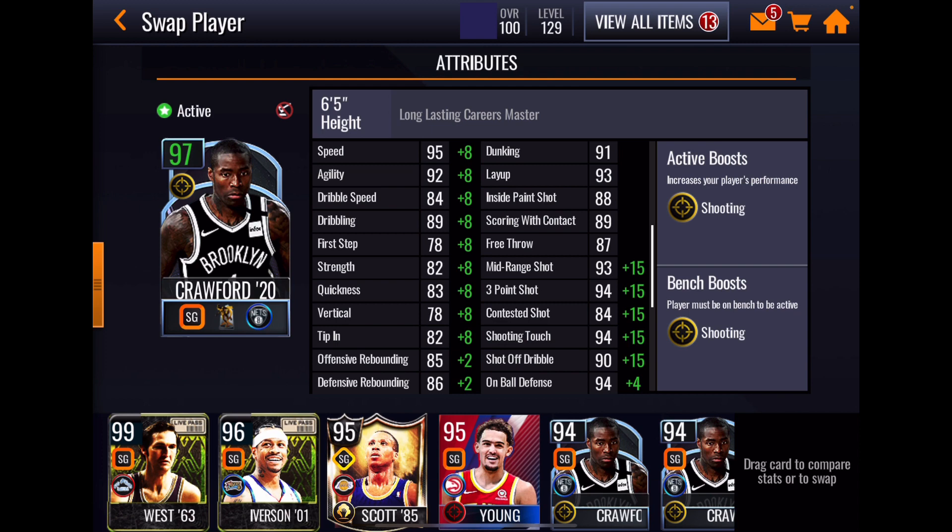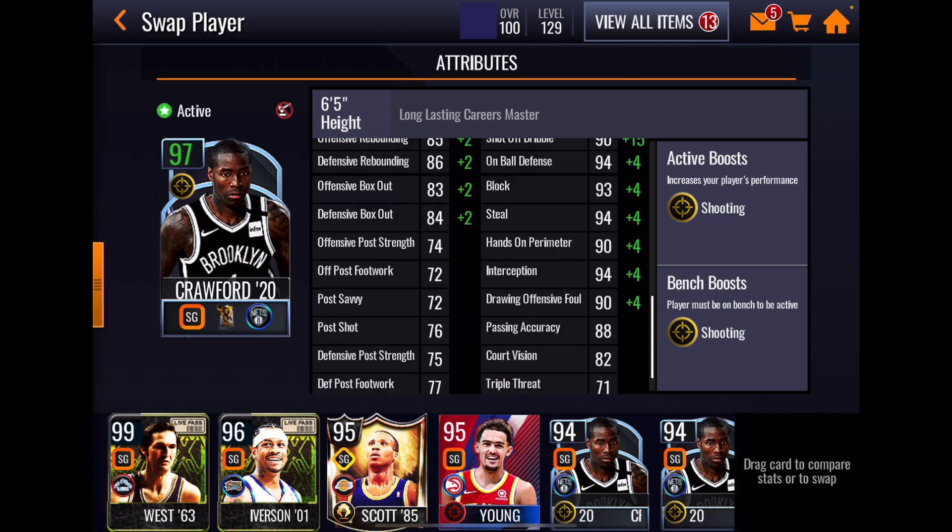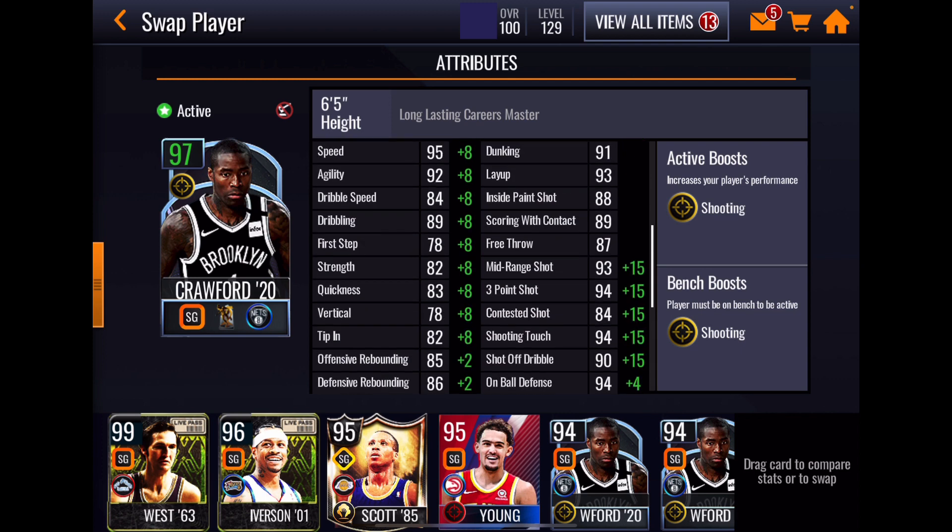94 touch looks good. Athleticism stats — it's pretty much what you'd expect for Crawford. He's fast and he's agile. Nice rebounding for a shooting guard, decent inside offensive game, really good looking perimeter shooting. 94 on-ball defense, 93 block, 94 steal, 90 hands on perimeter, 94 interception, 90 drawing offensive foul. So when I look at this card: he's fast, he can shoot from the perimeter, and he should be able to play some defense. I'm digging this card. I've used it a few times — he's a bucket.